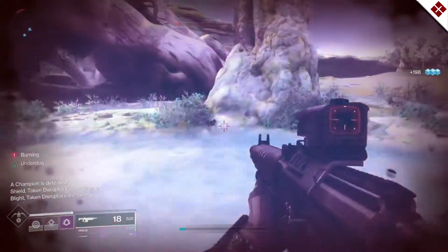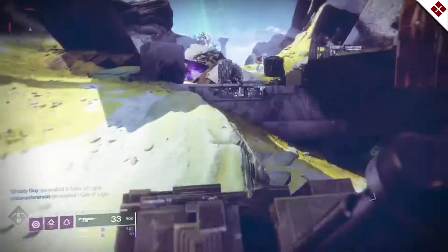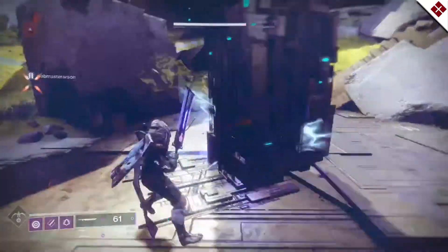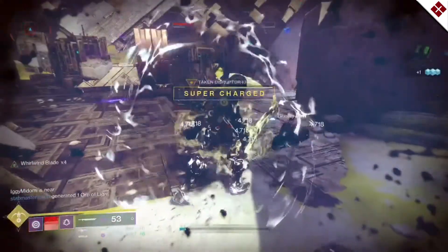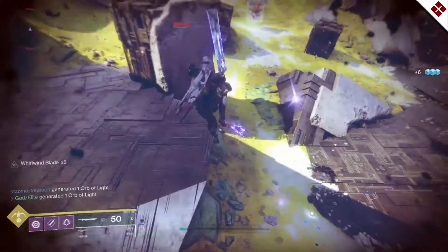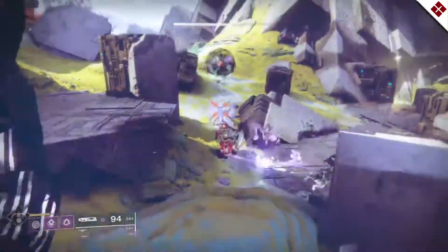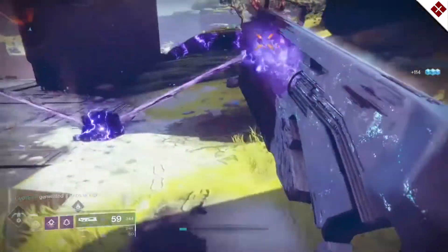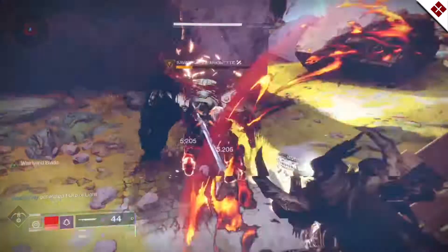Once you've collected all the fragments, you need to kill Savathun's Marionettes. You may be able to get some while collecting fragments. They spawn on IO and Titan — I did all of mine on IO, flipping back between the two patrol zones on the western side where Asher Mir is, basically where the two contact events happen. You'll encounter either a wizard, an ogre, two knights, or a centurion — they'll be yellow bar enemies roaming the map. You may also see a Taken blight pop up that you need to destroy to activate them.